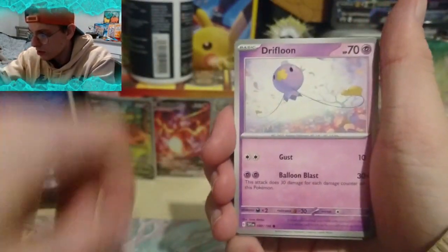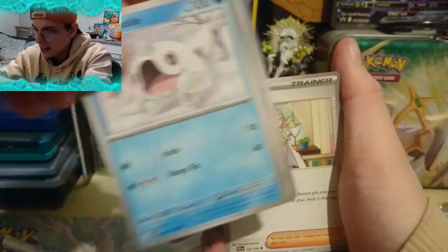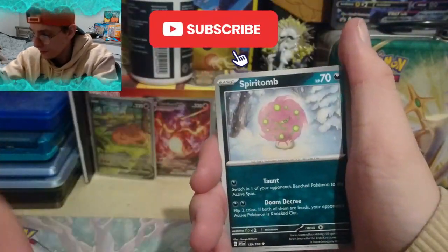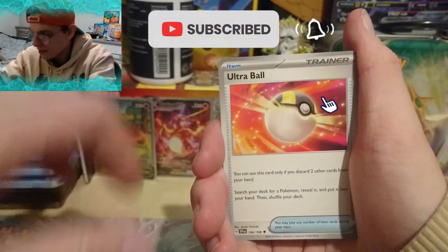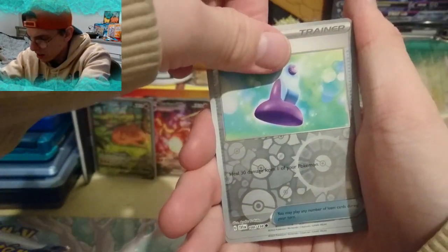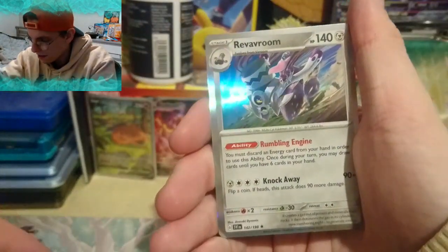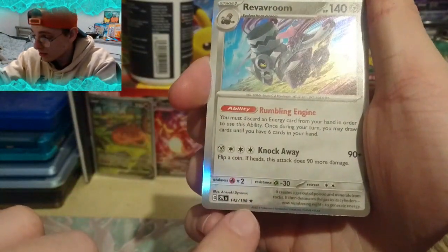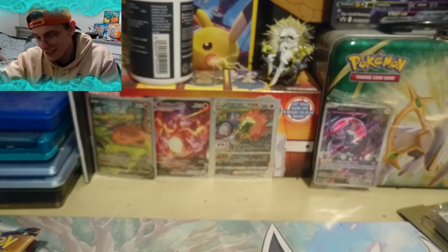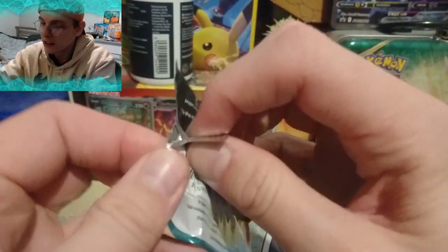We've got a Houndour, a Drifblim, a Saguaro. All these cards are sticking together — pulled two there. We've got a Varoom, a Miriam, a Spiritomb, an Ultra Ball. We have a Reverse Holo Potion — Common I think — and an Uncommon Reverse Holo Bombardier. And our rare is... so all holos are actually one star. I lied to you, but we found out pretty quickly. Reveriam Holo. Unfortunately, holos are no longer pulled foil, which is quite sad. But we'll get on to the next pack.